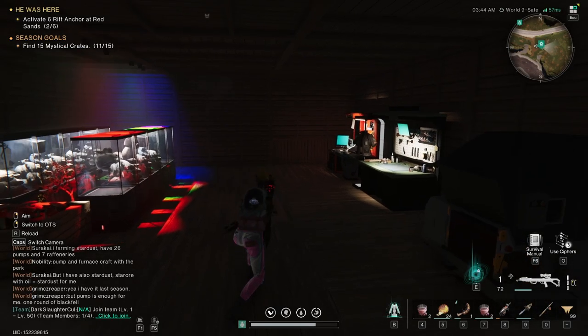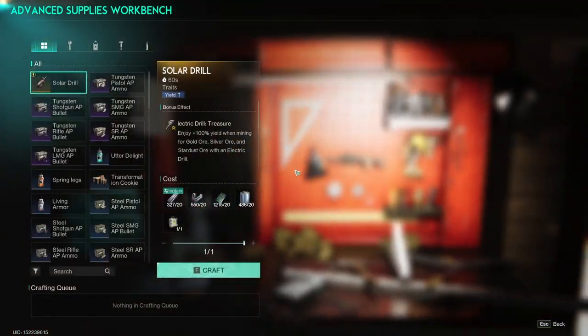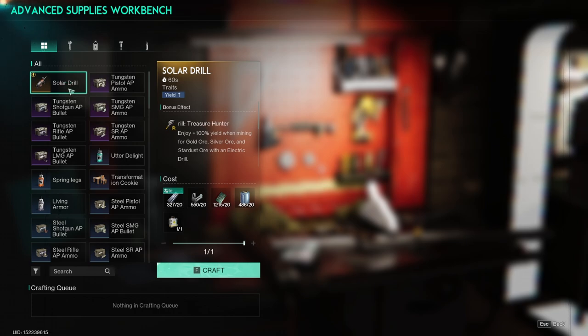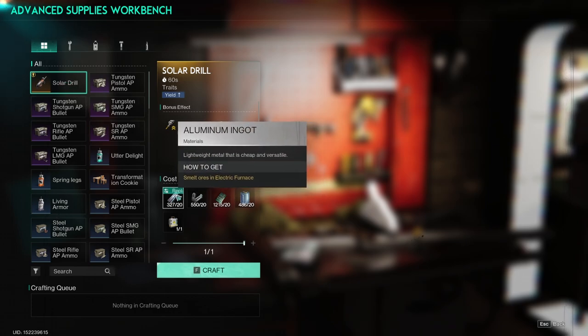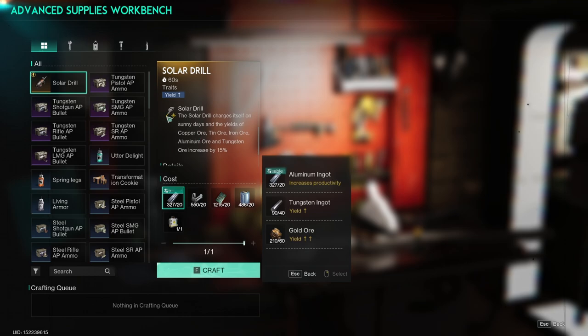Did you know that you can actually see and change the bonuses of your tools that you craft at the workbench? If you go to the solar drill and check in here, this is a replaceable item. Scrolling down — with aluminum, you get a 15% increase in ore yield. If you go with tungsten, you get a 25% increase in the yield. And if you go with gold ore, it's going to be a 40% increase in the yield.